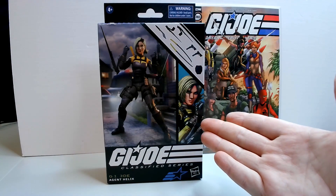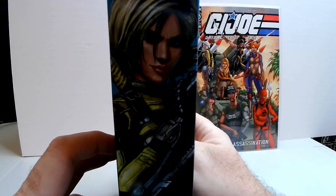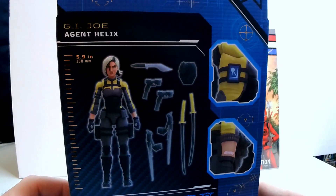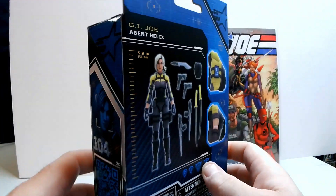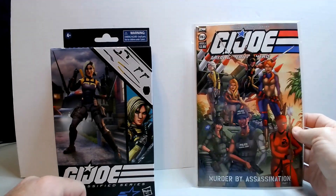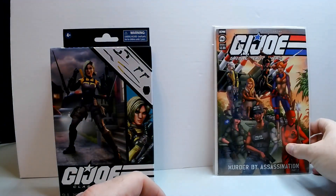All right, here we are with Agent Helix. There is what the box looks like — good artwork, I like the artwork on her. She's got some cool highlights. I don't have the ring light on yet because I don't want the glare while I'm showing you the box. There's all her stuff she comes with. I usually like to put something related to the figure up here — all I've got is her on the cover of IDW issue 283, which I've never read.